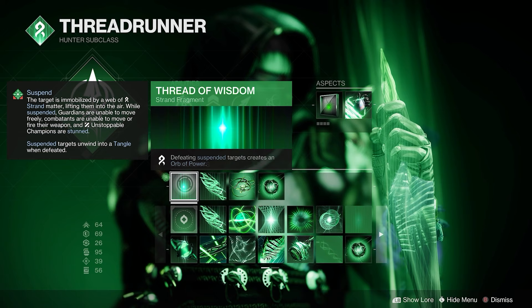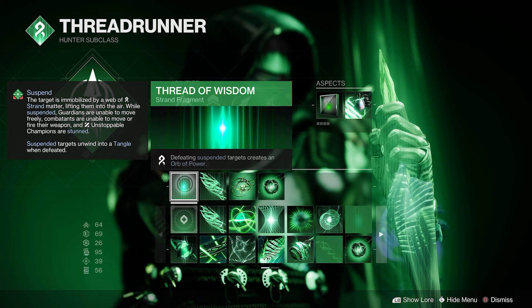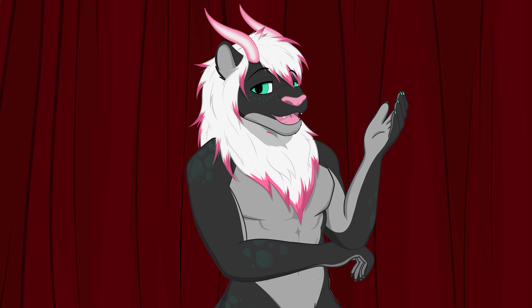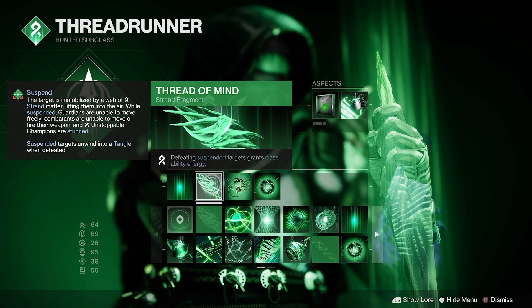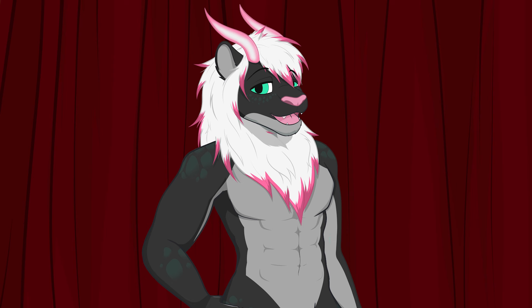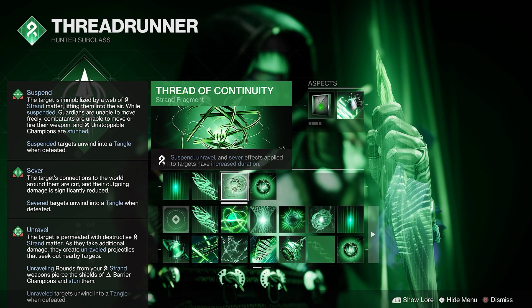Moving over to the fragments, the first is Thread of Wisdom. Defeating suspended targets creates an orb of power. Orbs are always useful, whether that be for energy or for mods in your build. And with the bow plus our aspect and Ensnaring Slam, I just thought it was a good pick. Next up is Thread of Mind. Defeating suspended targets grants class ability energy. This lets us use Ensnaring Slam more often, which is a good pick.